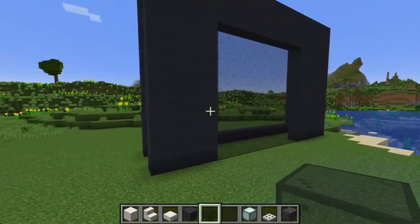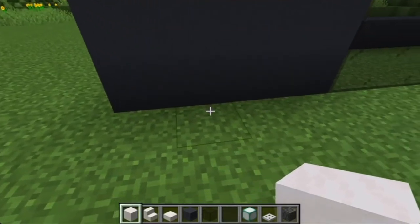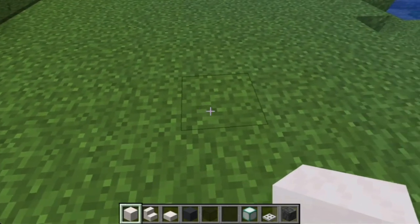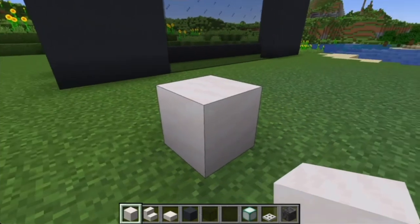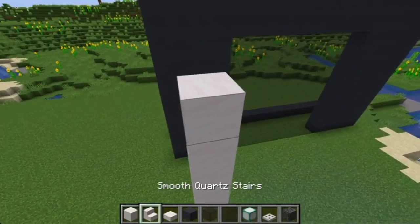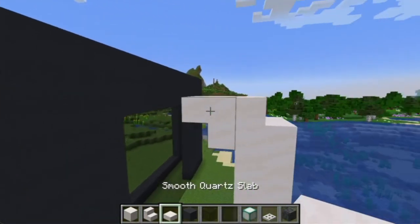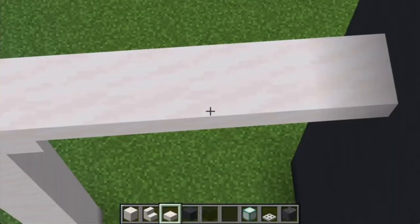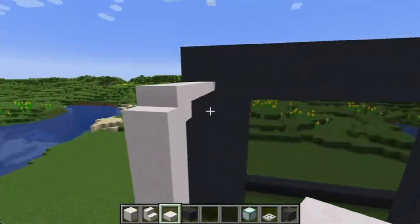Now that we're done with that, we are going to make kind of the outdoor patio. Go one block in from the front, then count five blocks out, and on the sixth block place a smooth quartz block. Bring that up nine blocks — one through nine — then place a smooth quartz stair on top, then an upside-down smooth quartz stair, then bring your smooth quartz slab all the way across so it lines up with the skylight. Duplicate this six times total to match each skylight.